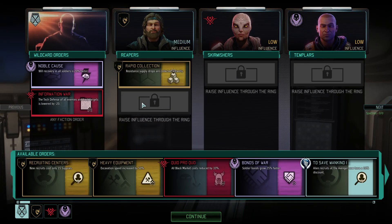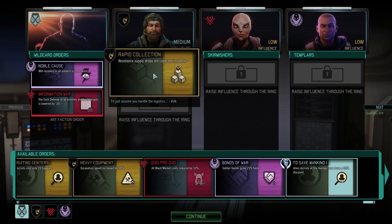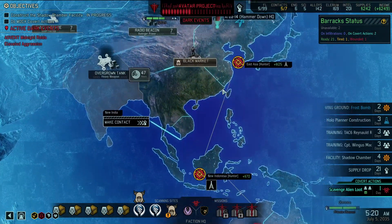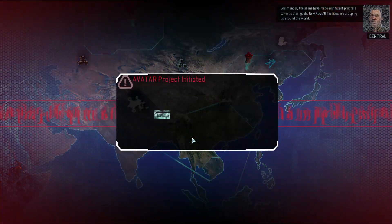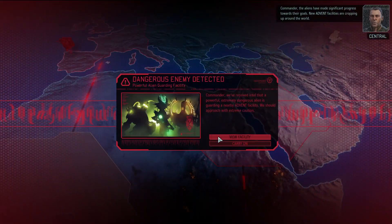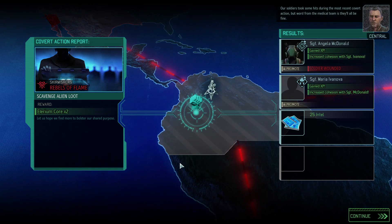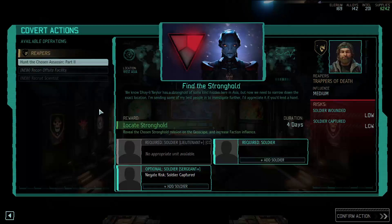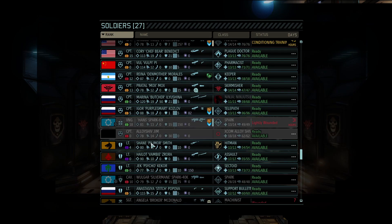Nothing new I want to switch up right now. Let's hope we get another one of these for at least the Reaper, but not yet. We got our 119 supplies right away which is nice. Commander, the aliens have made significant progress - another new facility. Our soldiers took some hits but brought back two Elerium cores. New missions available: locate raider HQ, reduce the avatar project.